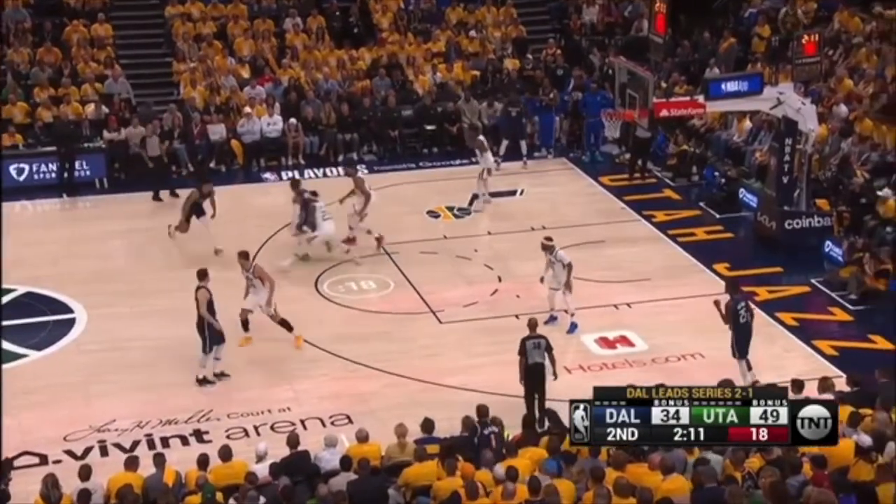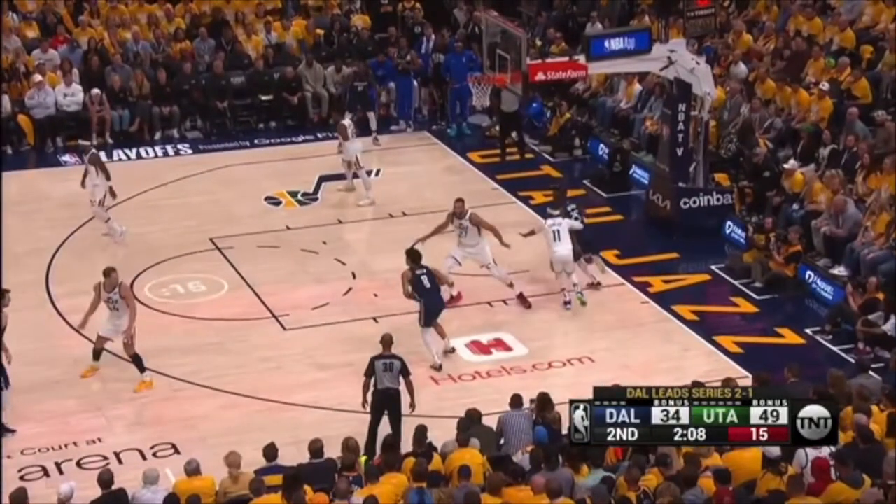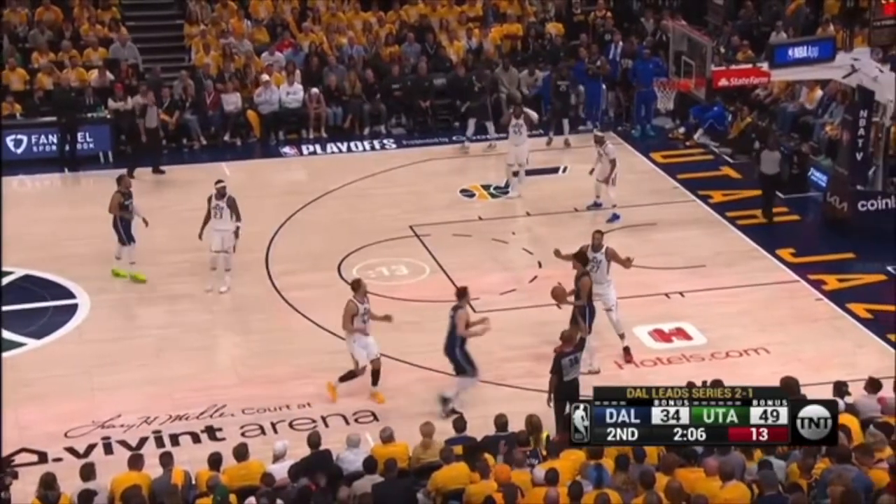This is just a really stupid foul. The Mavericks are in the bonus. This player's dribble is picked up. All Rudy Gobert has got to do is get up in this player's face and show your hands. Look at this — we can't see Rudy Gobert's hands, so that's a cheap foul, and the Mavericks go to the line.